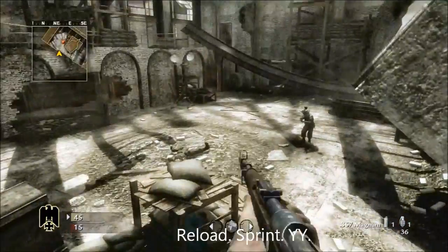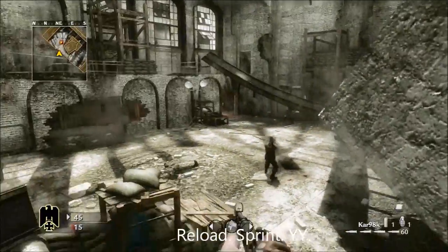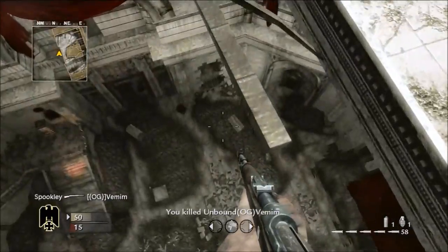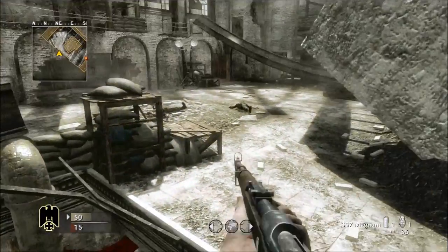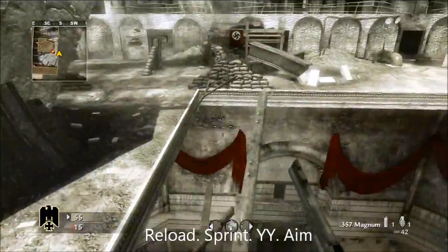It's the basic shot. I actually fail and land on this thing right here — didn't know that was there. It's not about the shot, it's about what I was trying to show you guys. Here's a more advanced version of that shot: reload, sprint, YY, then aim.